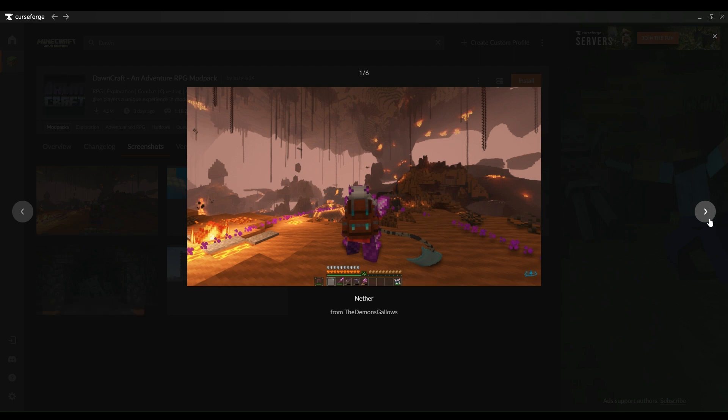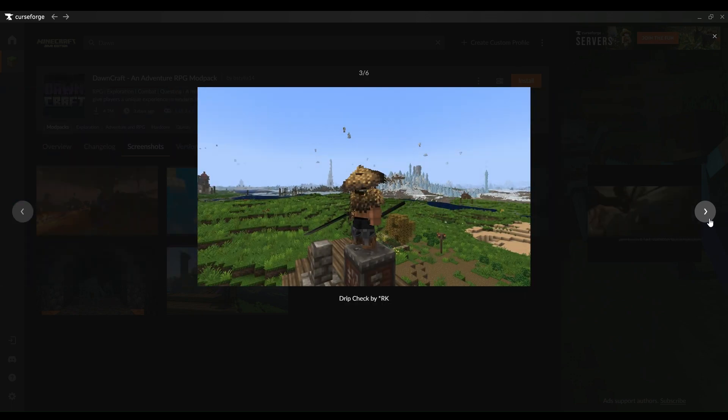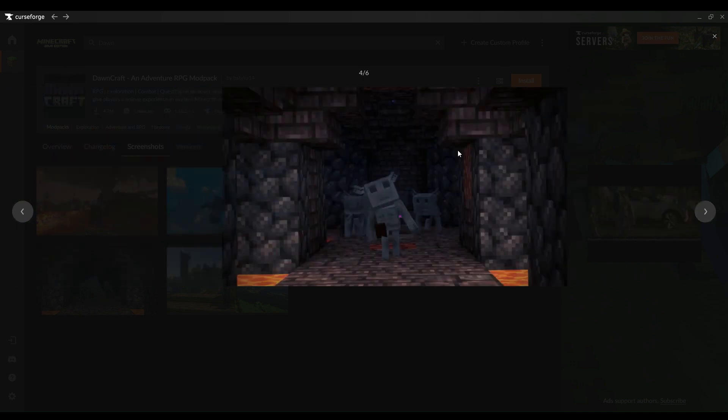Before you lose yourself in the thrill of the build, a quick pro tip: run through your game settings, tweak those video options, set up your controls, and make sure the audio is just right. Because a great gaming experience is all about the details.